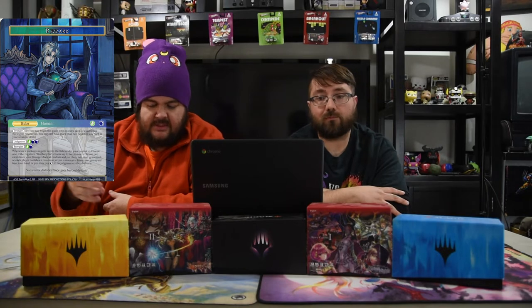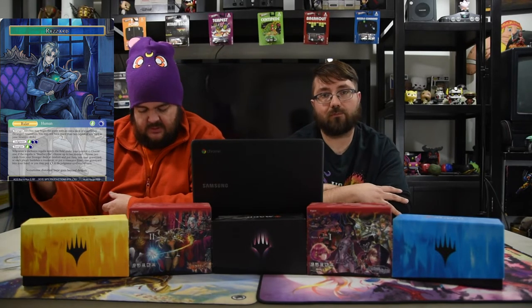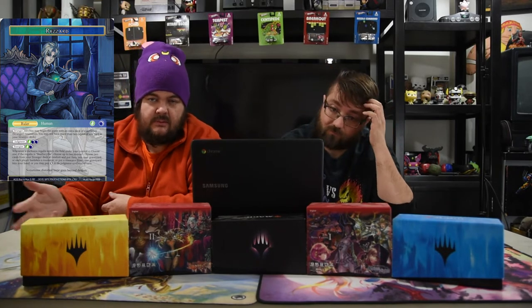Rezard is one of the new rulers from Alice Origins 3. He's black-green, he's got Stranger 10, same Stranger rules — supply green and two black for judgment, and green-black energize. His abilities trigger off his regalia or any darkness regalia, but you choose one. If his regalia is Death Scythe, choose two cards from your Stranger deck at random and put them into your graveyard. Each player banishes a resonator, put a resonator from your graveyard into your hand, or pay zero to do judgment.